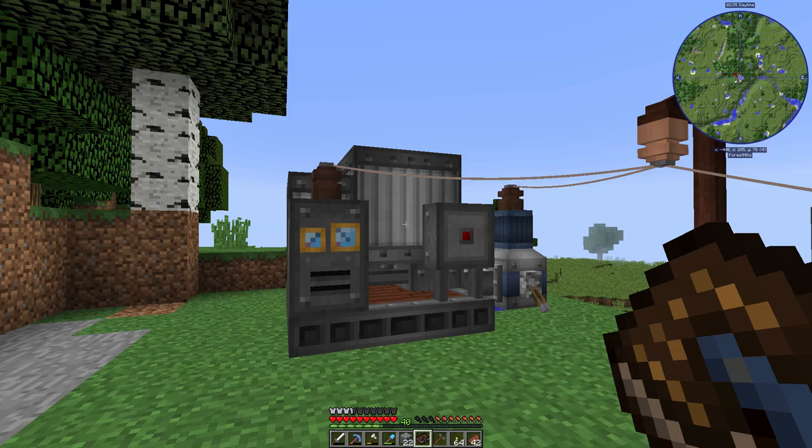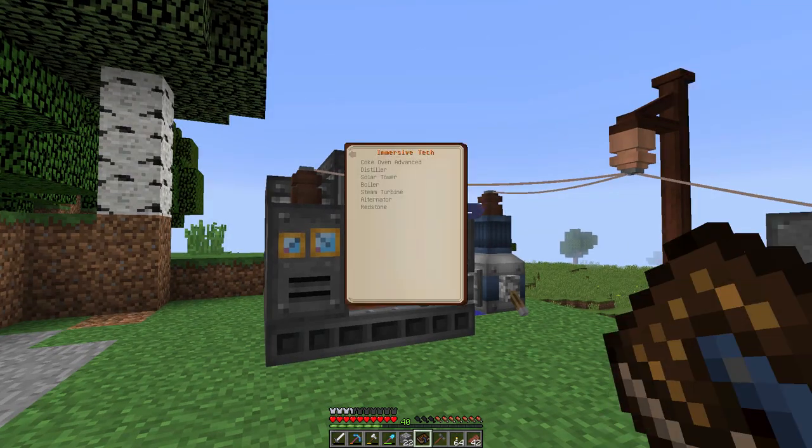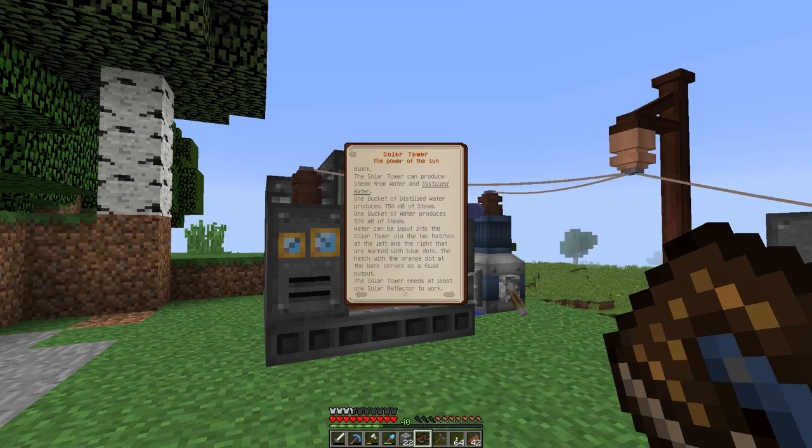The only reason you would want distilled water over regular water is either A, you want the salt you're going to get from the distiller, or more likely — if we go to the Solar Tower page in the manual — you can see that one bucket of distilled water produces 750 millibuckets of steam, while one bucket of regular water produces 500 millibuckets of steam. So it gives us 1.5 times as much per bucket of liquid we put in.